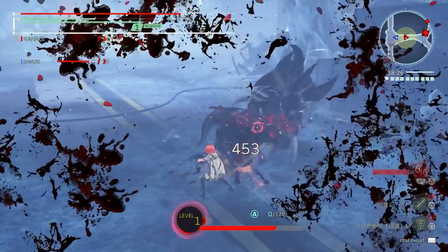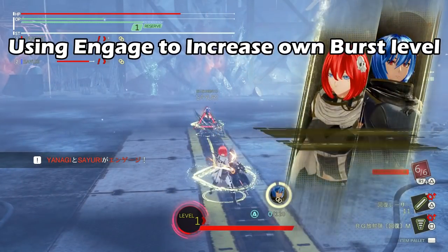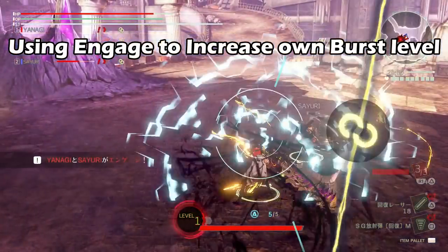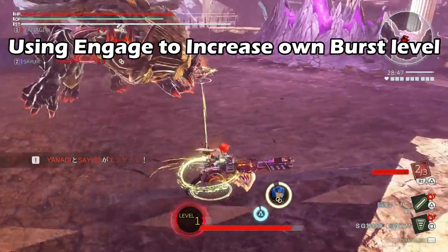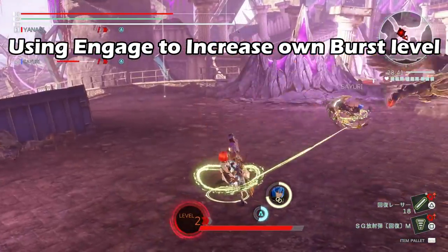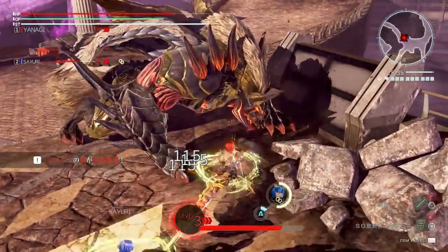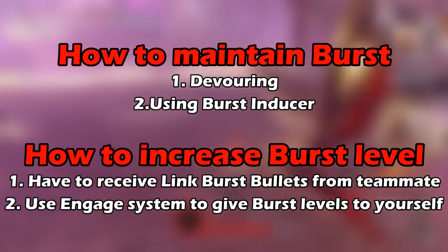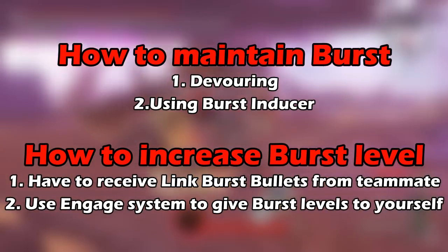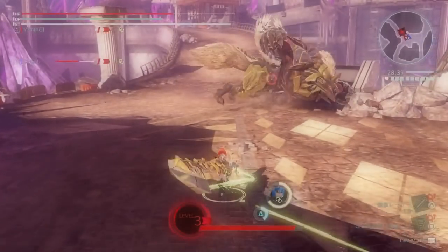The only way to get burst three for yourself is for your teammates to send link burst bullets to you. However, there is an exception: the engage system. When you engage with a partner, your burst gauge becomes shared with the partner. This means that if you engage with someone and give them link burst bullets, both you and your partner will increase in burst level — so you can use this to give burst three to yourself. To summarize: to maintain your burst you devour or use burst inducers, and to increase your burst level you receive link burst bullets from teammates, or engage with a teammate and give link burst bullets to them.